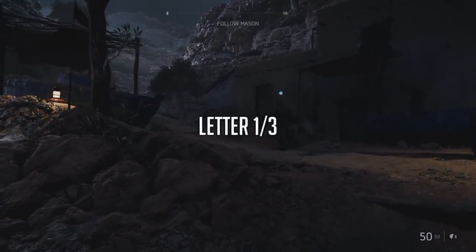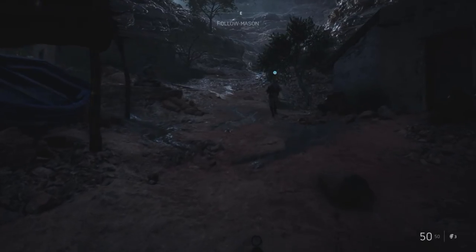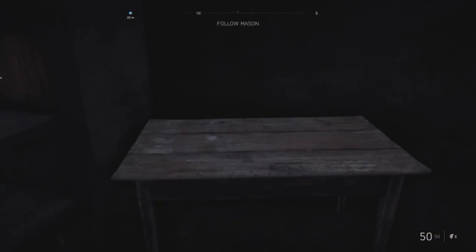Upon starting the mission, the first letter is very close. It's on the right where Mason's running past, so you're going to want to go in this room and it's going to be on the desk in front of you. I already picked this one up so I couldn't show you it, but it is located right there.